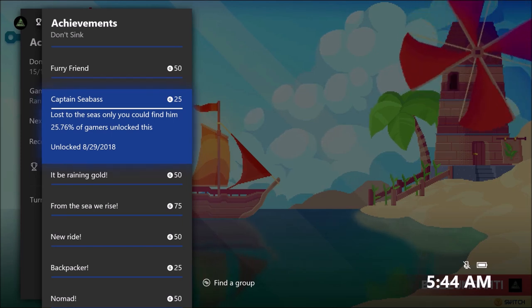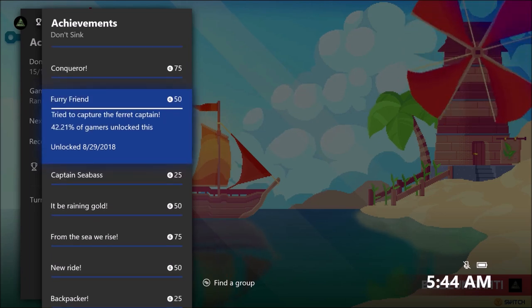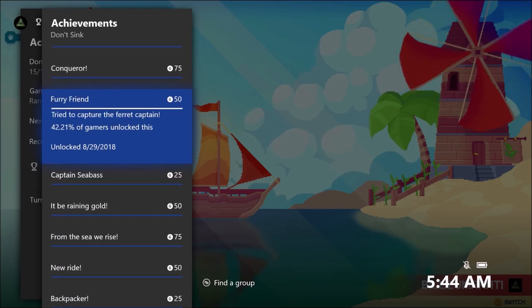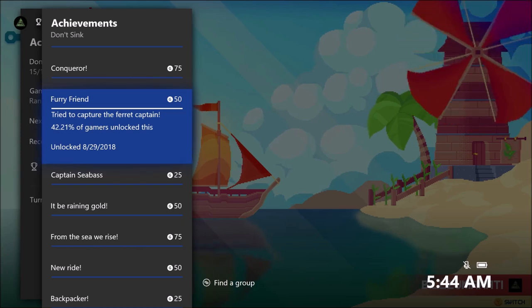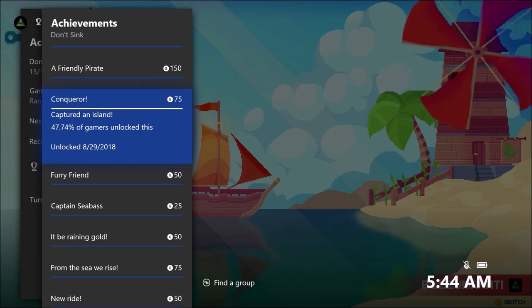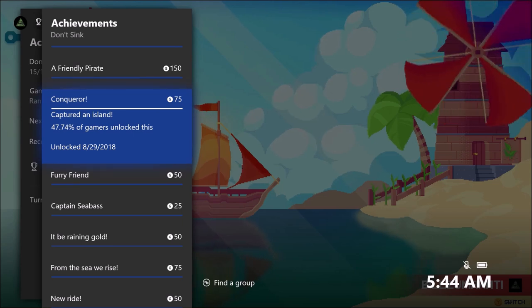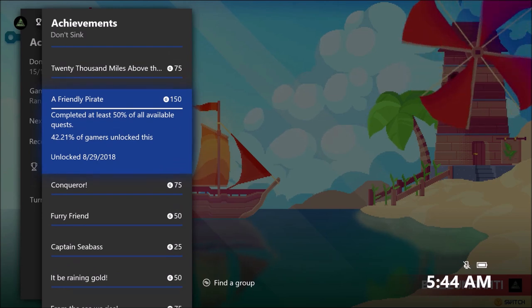You just have to go to the credits and this achievement will pop. You just go to an island and do a mission. There's a ferret captain — you chase him away and you get an achievement. Capture an island. It's really easy to capture an island; you just have to have enough crew. It will tell you when you try to capture it — I'll show you how to do that.